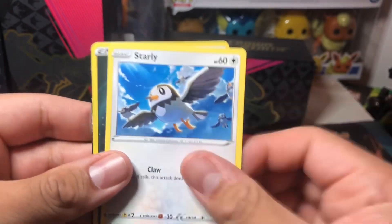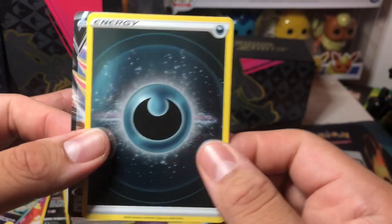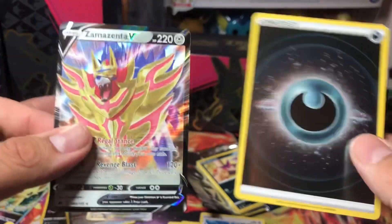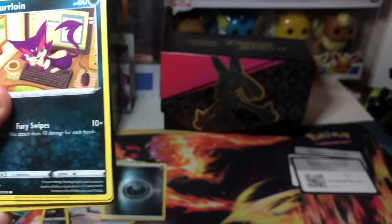Oh look at that — a holographic Dark Energy, let's go! Oh — nice, Zamazenta V! We're definitely getting a lot of hits on this set — this is insane. This is crazy. I don't know if the hit rates are just there, but it's just insane.